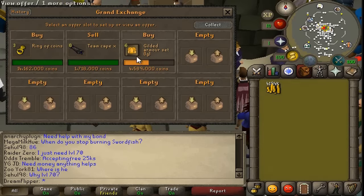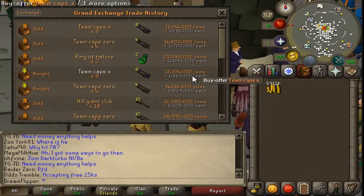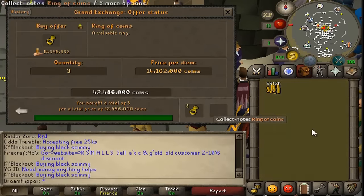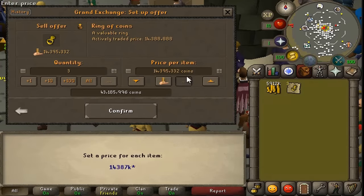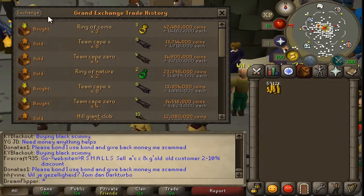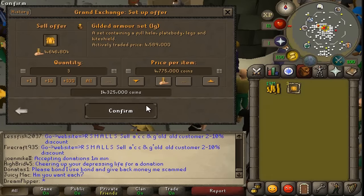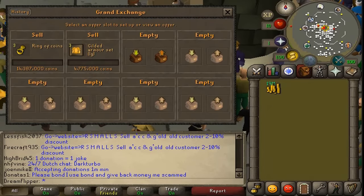We're back pretty quickly because we did sell off the Team Cape X's and also bought all of the Ring of Coins. On the Team Cape X's we got a 440k profit, which is pretty good. We now have half of the Gilded Armor Set bought so far. We're gonna put the Ring of Coins in for 14,387, which should give about a 220k profit each. We'll also pull out the armor sets and pop those in for hopefully a 100k profit — putting them in for 4,775, which is about a 200k margin.